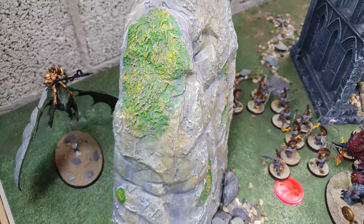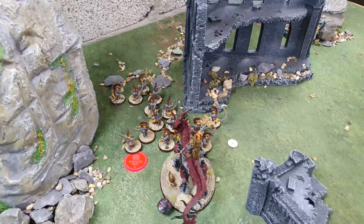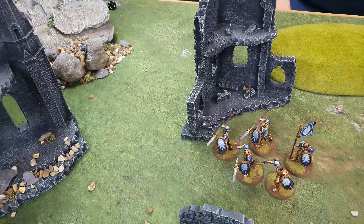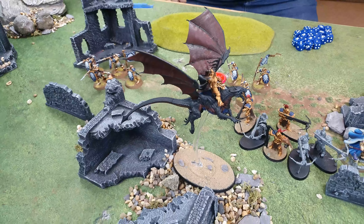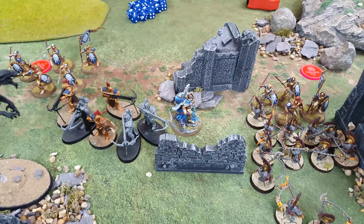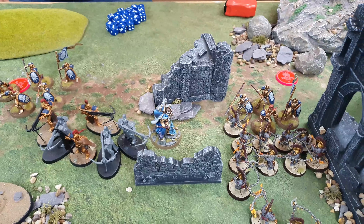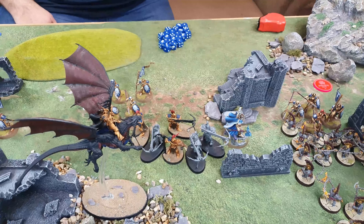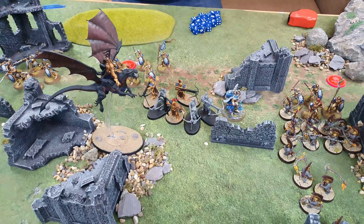End of movement phase: the dragon is hiding behind a rock — fair enough with 15 Hearthguard Berserkers charging at you. The Stormcast have moved into position. The Knight-Draconis moved over getting ready to flame and charge the Auric Hearthguard Berserkers. Bastion has moved over wanting to dish out damage with his hammer. That's the movement phase done.